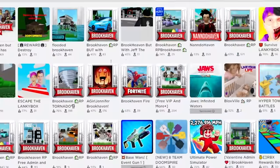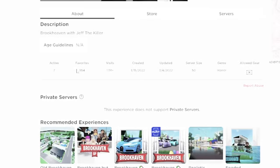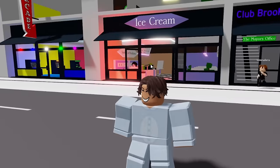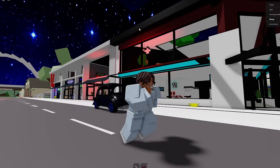Look at this game right here - it says Brookhaven but with Jeff the Killer. Jeff the Killer is literally horrifying. It's got 262 likes and it has over a million visits. Let me see if this is scary. That's Jeff the Killer right there. There's more than one Jeff the Killer - there's one in there and one up there. He's going after the bacon. Let's see what happens if I visit Jeff - he's probably just gonna kill me.